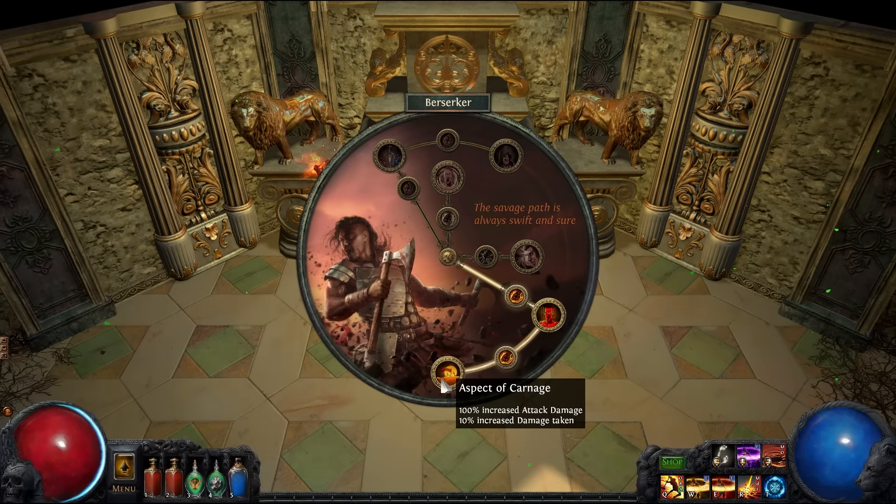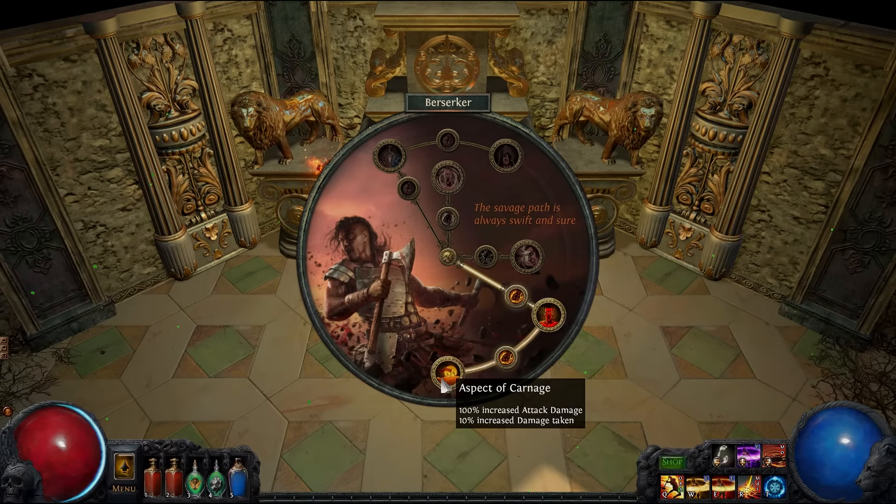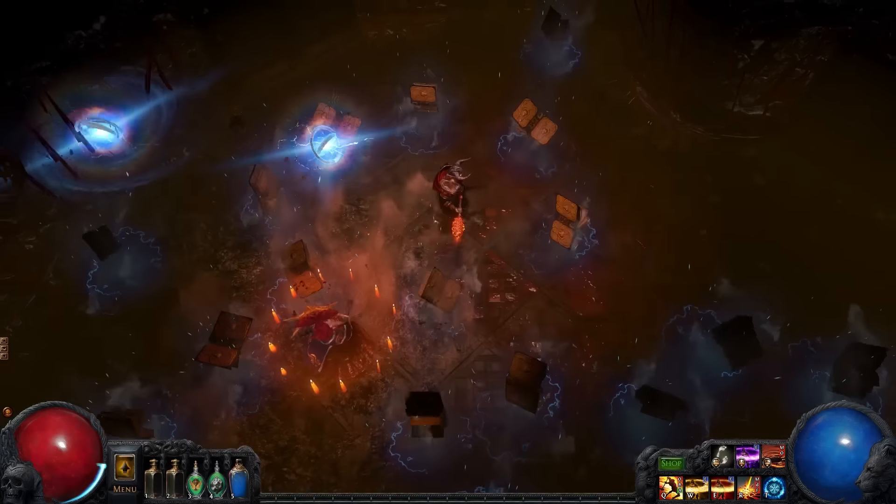A huge boost to damage at the expense of survivability — a Berserker with Aspect of Carnage hits hard no matter the cost.